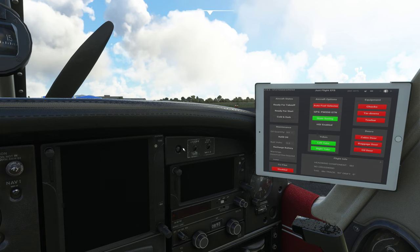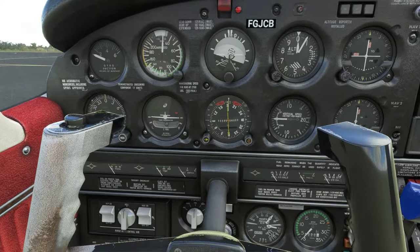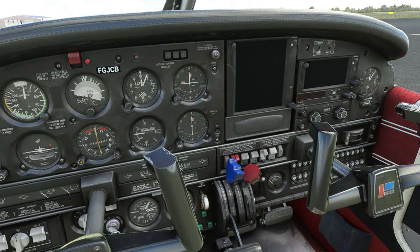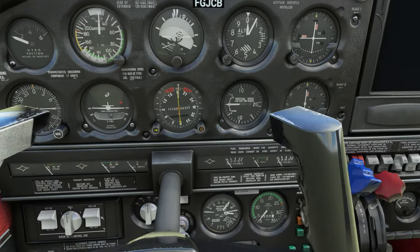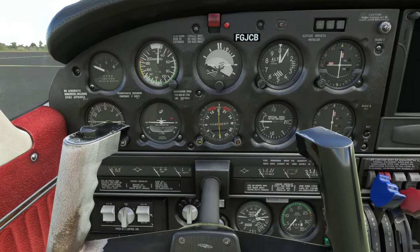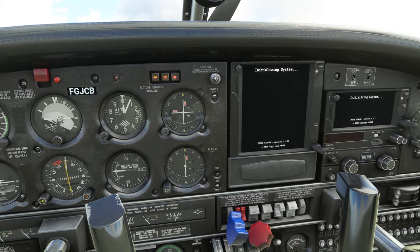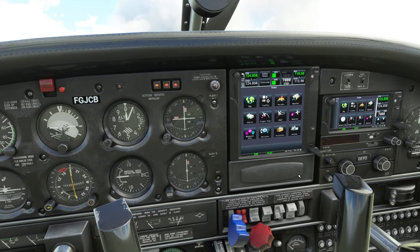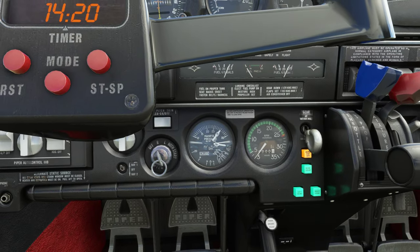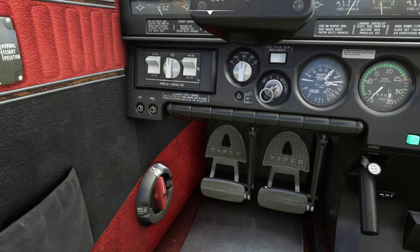All right, let's get this airplane started. Haven't flown this thing in forever. Rotating beacon on, mixture is rich, prop is full forward, carby is cold, master switch on. Fuel pump on. Throttle open a quarter inch — let's engage the starter. It comes in and we didn't turn the fuel on. I knew exactly what it was as soon as I did it.